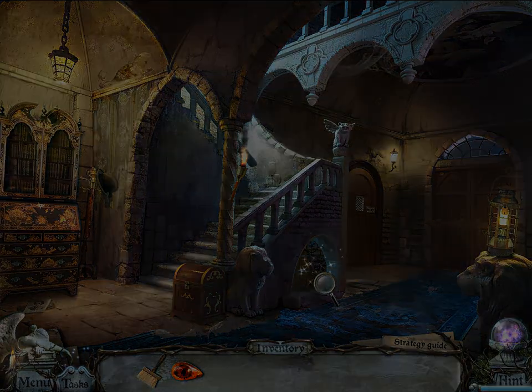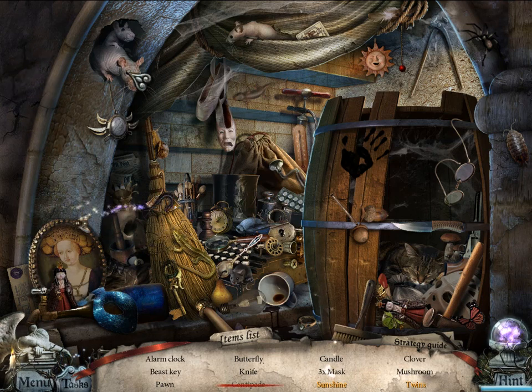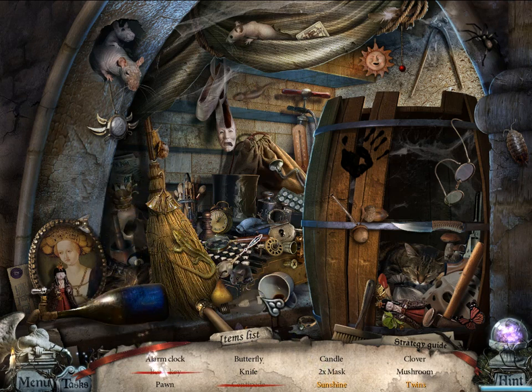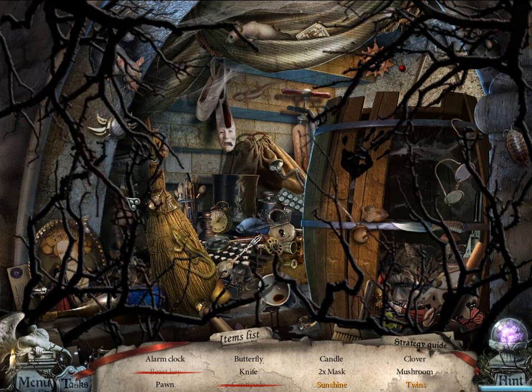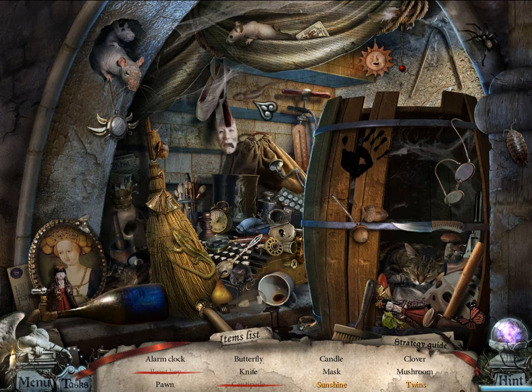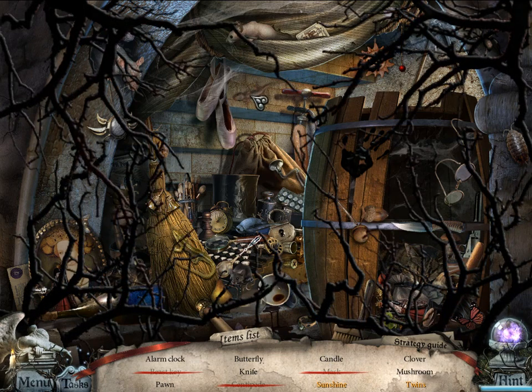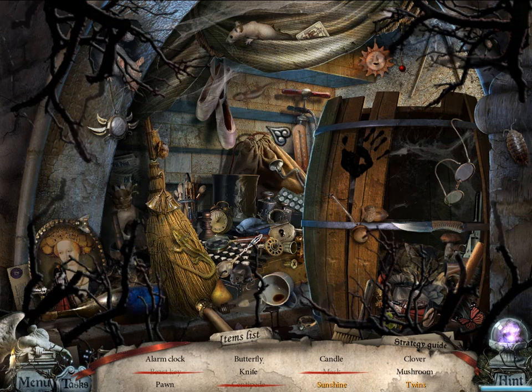I can't open this mechanical lock as some details are missing. We can go up the stairs. Let's do this first — more hidden object scenes. Kind of random clicking a bit. I saw this — alarm clock, pawn. Ow. Two masks, a knife, butterfly.